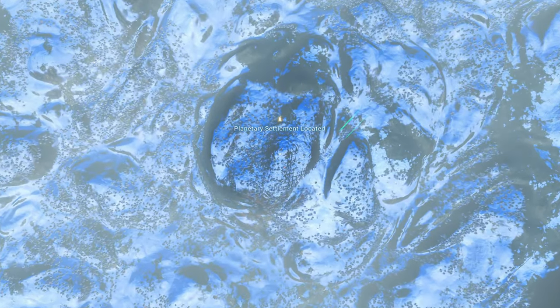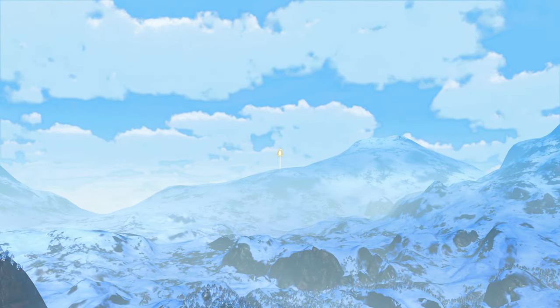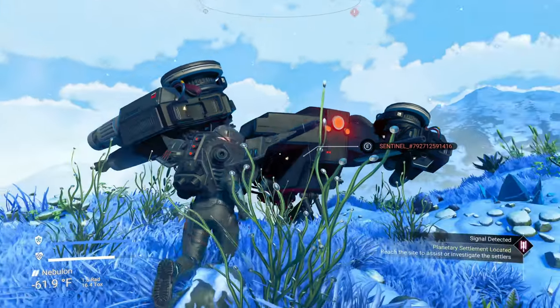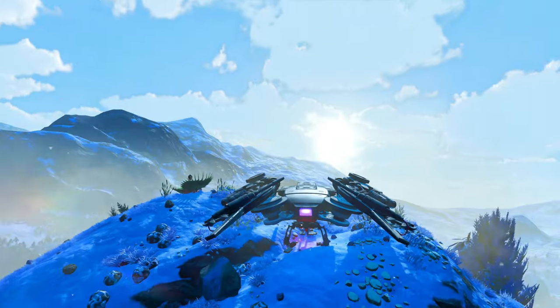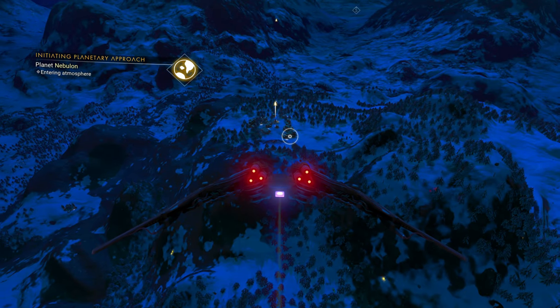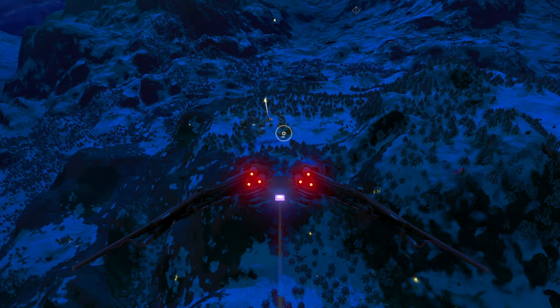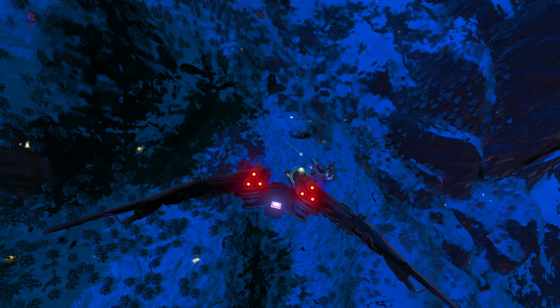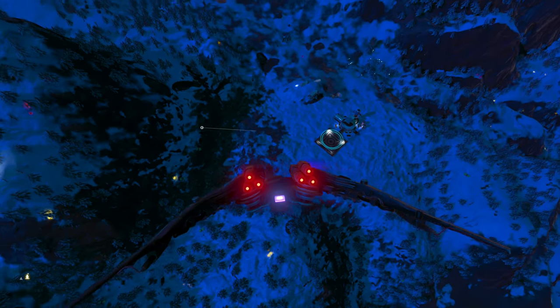You can plot a route and it'll search for a settlement in the nearby area or just on this planet in general. Now, this cannot work sometimes, but as you can see it does work this time, and that settlement is 23 hours from now. Let's go ahead and go to that — and as you can see, the settlement is right there.